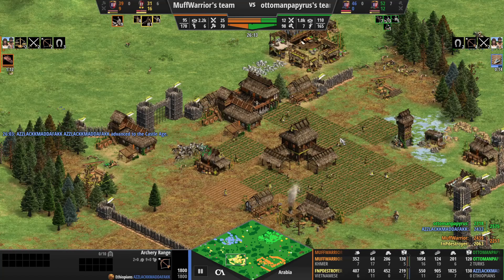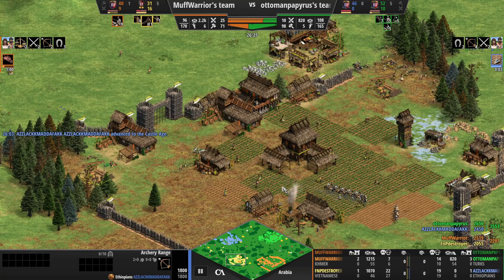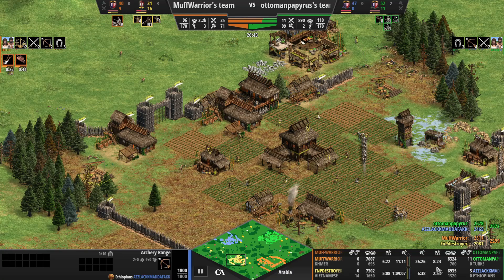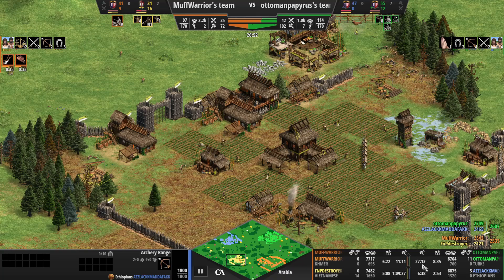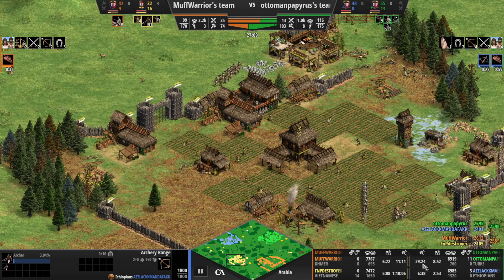Orange has saved the day and managed to clear up the army. Let's look at idle time - blue is actually doing better with 2 minutes 53 out of everybody. Green certainly needs to focus more on his economy - looking at nearly 10 minutes of town center idle time, and quite a lot of villager idle time just racking up. Nearly at 30 minutes combined idle time from all his villagers - he's got 11 idle at the moment.